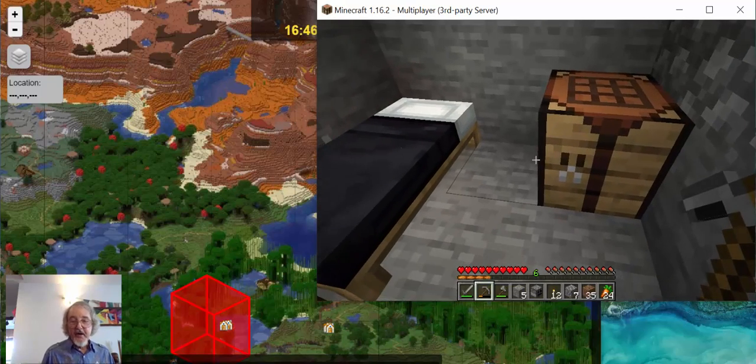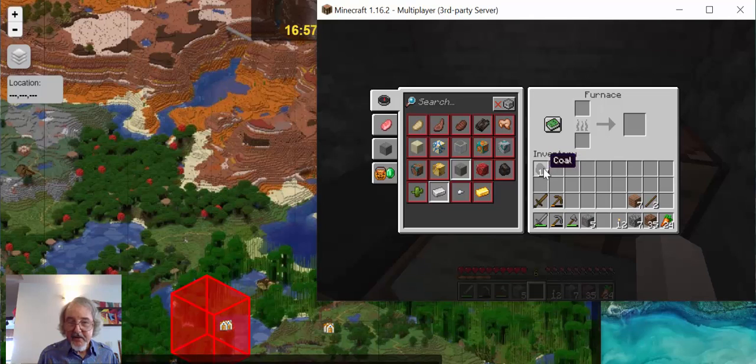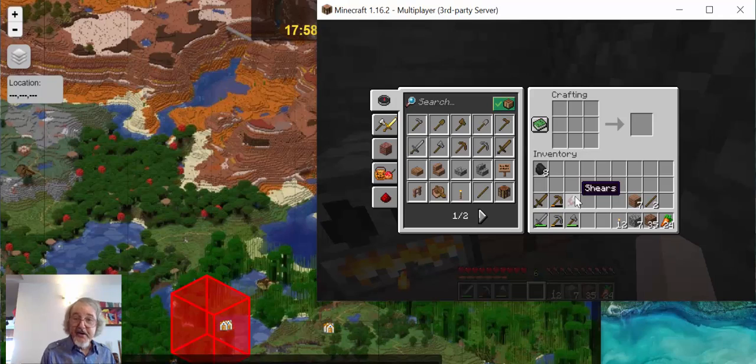I've got 15 cobblestones, so if I make a furnace and we have coal, I can show you how we're going to get iron ore. I'll put a furnace down here and right click on that and put some coal. I'll take the iron ore and put it in the top here, and then it's going to smelt into iron ingots. We don't have to sit and watch it - it'll take a few minutes to make the iron ingots. As those iron ingots form, you can bring them down into your inventory. When I get two of them, I'll go back to the crafting table. I can take two ingots and make shears, and now when I see sheep I can shear them and get wool. But that's for another adventure.